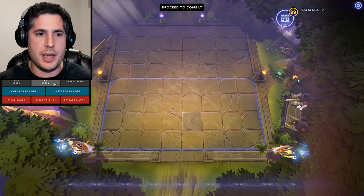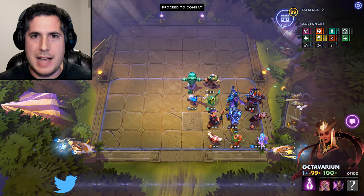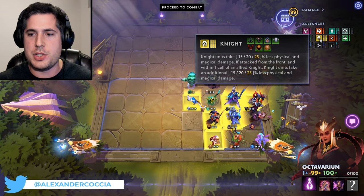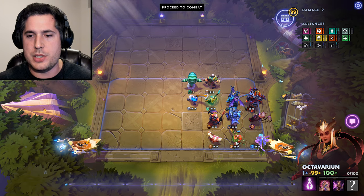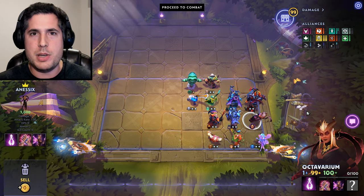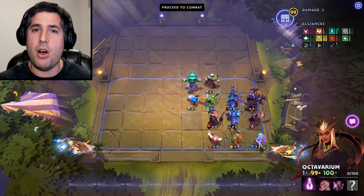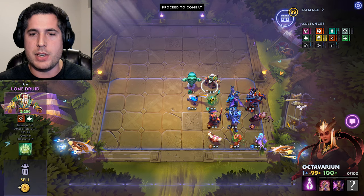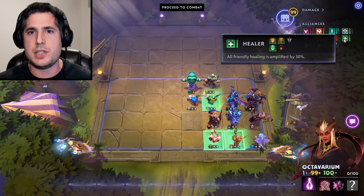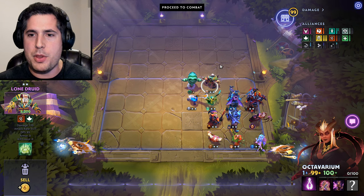The first build of the week is Knights and Healers. This is a variation of the classic Knights and Warlock build. You have your Knights positioned to protect your key squishies: Enchantress, your Underlord, and an Underlord who is going to be specced towards healing. You have Necrophos up front. An interesting call is having Lone Druid and Enchantress in this build.